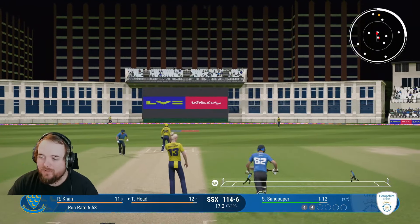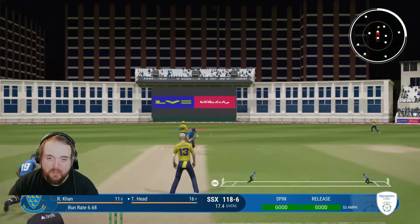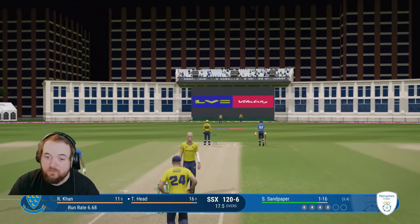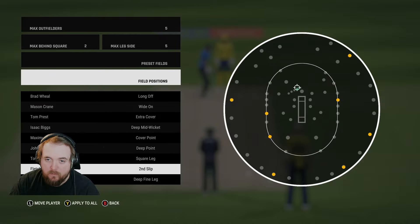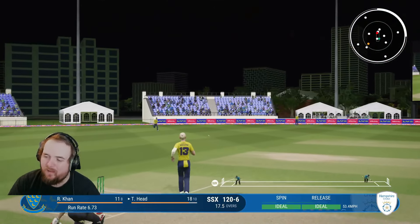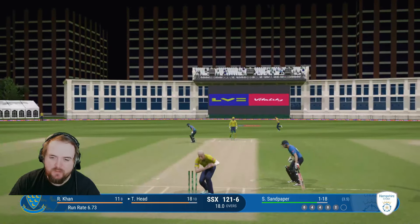Charge this time doesn't get it off the square - another dot. Come on Sandy, this is the one. Light it up - edged again, gone straight past the keeper. Why don't I just put a slip in? That would probably make the most sense. Head comes back for two. I'm just gonna put a slip in for this last ball to take a guaranteed wicket - look, there we go. Outside off - he pulls it on the leg side! Are you taking the mick quite honestly? Get through for one. Sandy finishes with figures of one for 19.